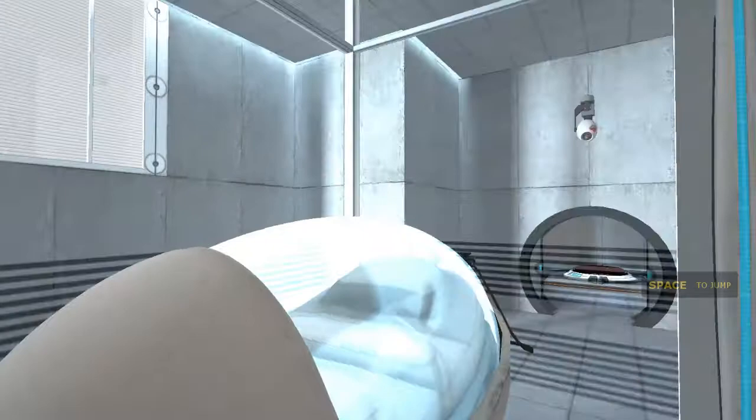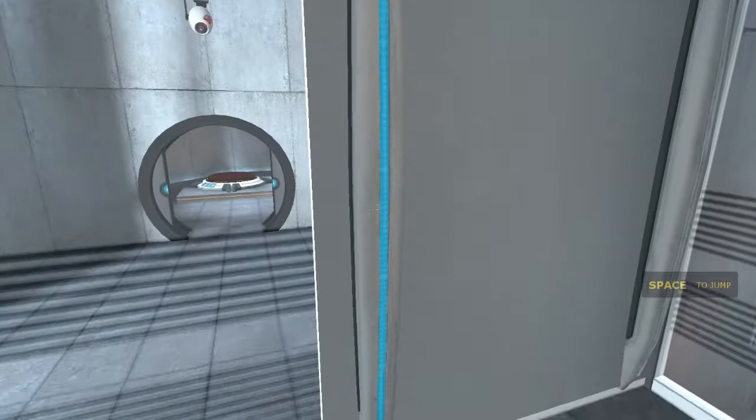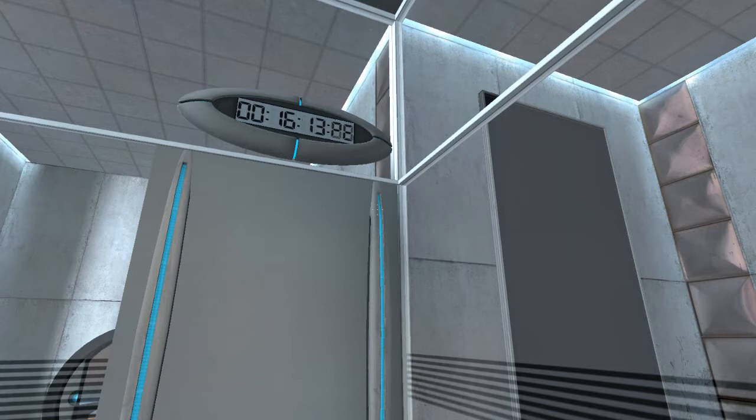Hello, and again welcome to the Aperture Science Computer-Aided Enrichment Center. We hope your brief detention in the relaxation vault has been a pleasant one. Your specimen has been processed and we are now ready to begin the test proper. Before we start, however, keep in mind that although fun and learning are the primary goals of all enrichment center activities, serious injuries may occur.